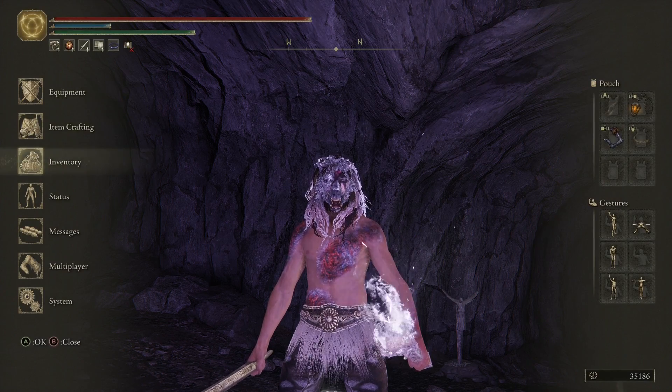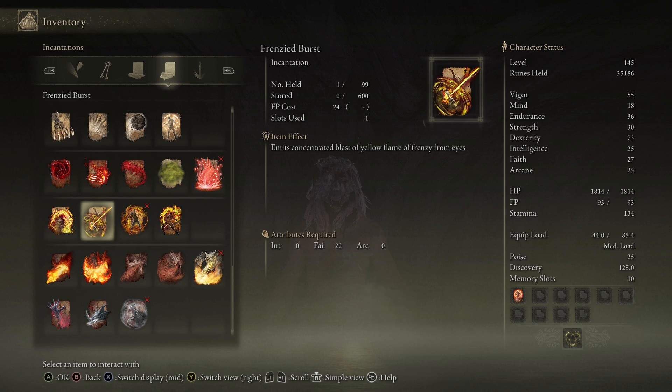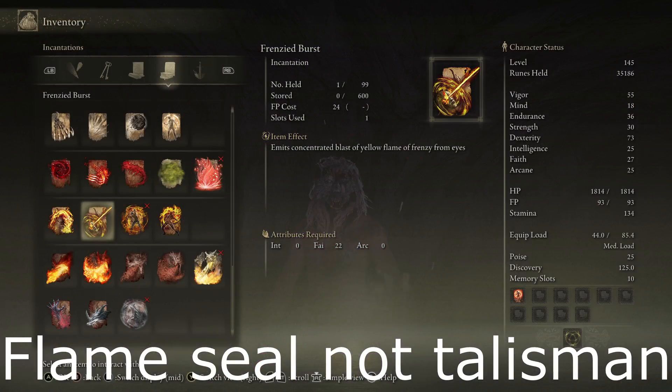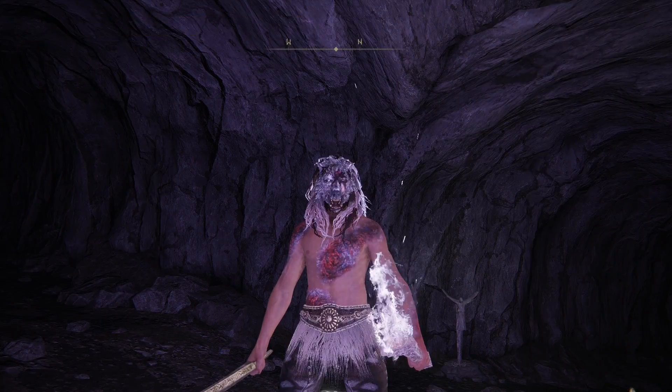What makes this talisman so good is if you pair it with long-range spells and sneak up on your enemy in PvP, especially Frenzy Burst. If you hit them with Frenzy Burst in a faith build and you have the Frenzy Talisman and the Frenzied Flame Seal, you can instantly put them in the Frenzy state, which allows you to get another shot off that nine times out of ten is going to one-shot or kill them. So I wanted to share with you guys how to get this talisman.